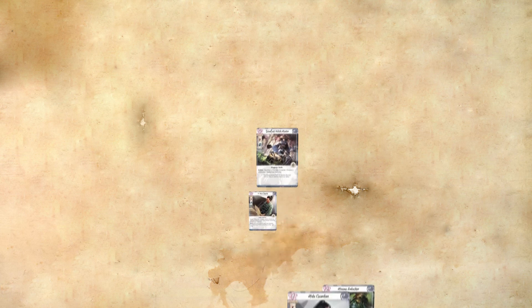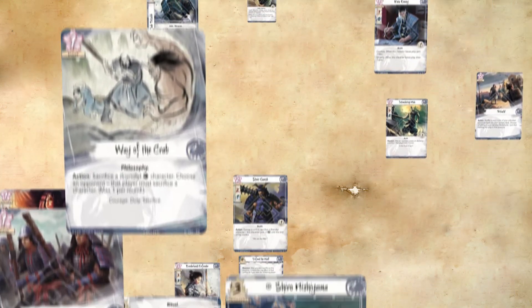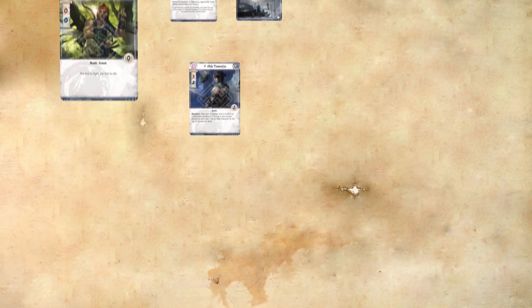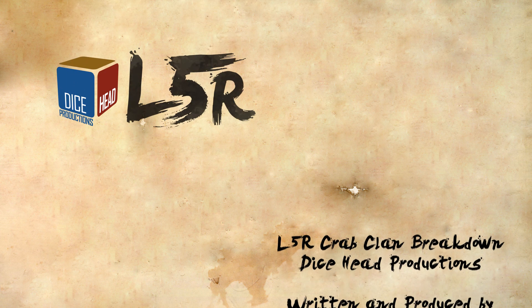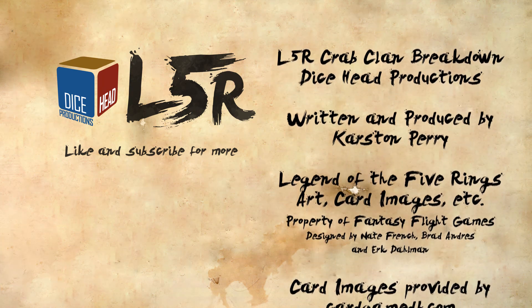As a whole, the Crab Clan plays quite defensively, sacrificing their own characters for additional benefits while taxing their opponents for even more advantage. If you like the idea of holding out the storm to eventually exhaust your opponents into submission, Crab is for you. Thanks for watching this Clan Breakdown — please like and subscribe for more Legend of the Five Rings Clan Breakdowns, Decklists, and Gameplay videos.